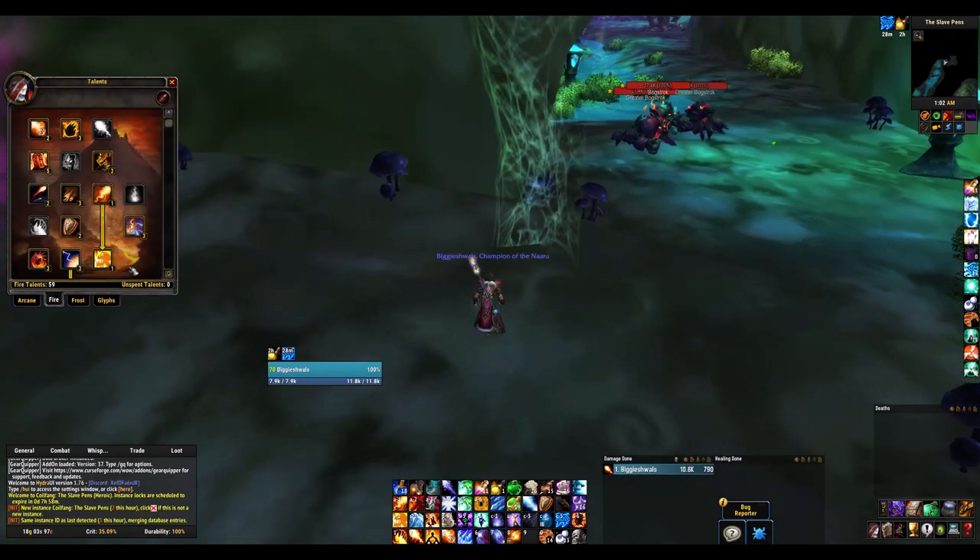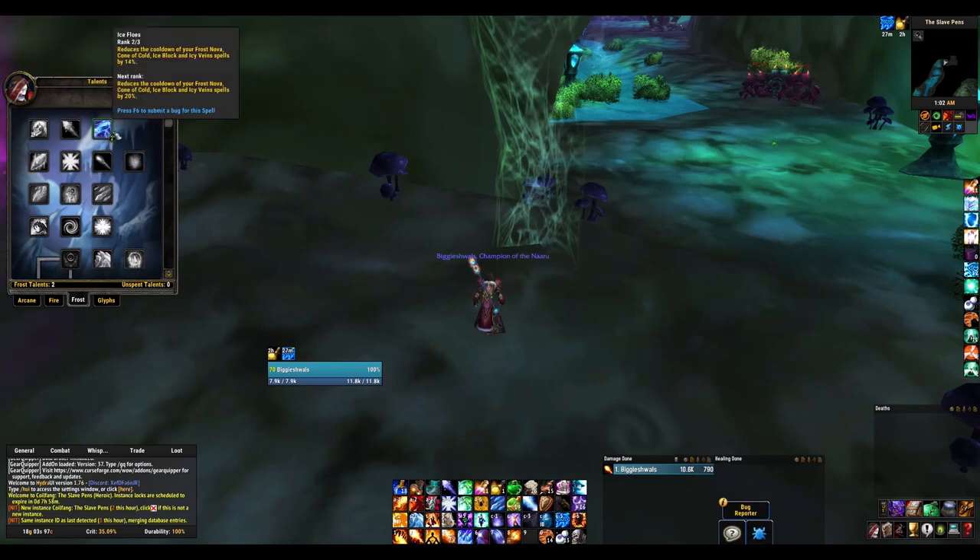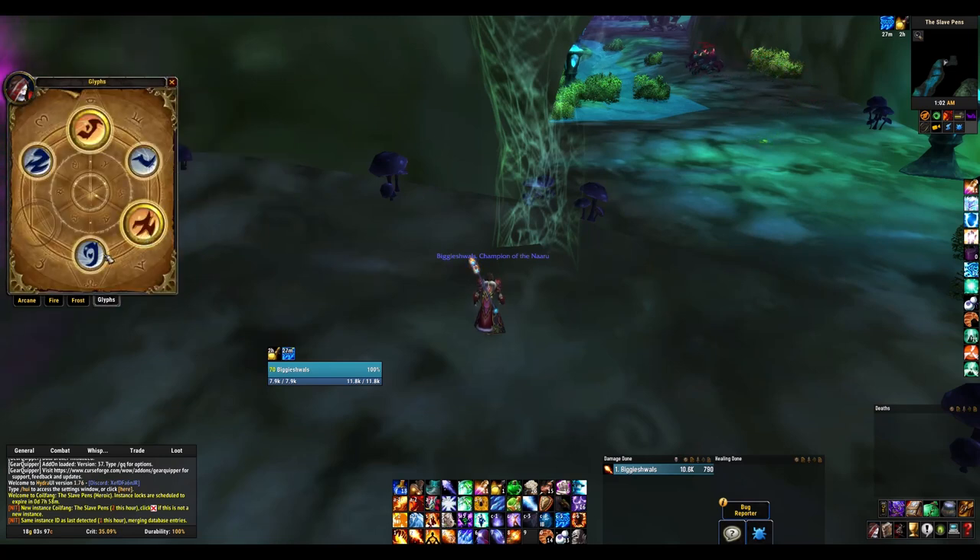Your spec should have pretty much everything except like three things in fire. That helps a little bit for your safety. The glyphs are pretty huge — they help a lot.